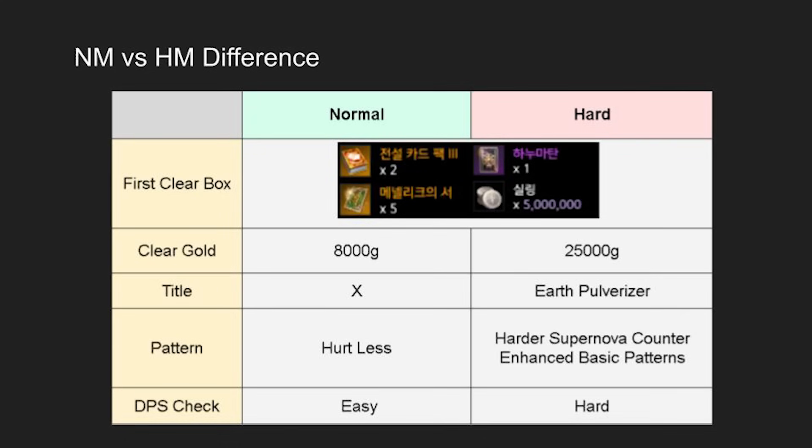Trial Hanumatan comes in two difficulties. You get a first clear box for clearing either one, but hard gives you more gold and a clear title called Earth Pulverizer. If you clear hard mode first, normal mode gold will also be given automatically. There are some pattern changes in hard mode, but it's mostly the same fight.